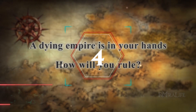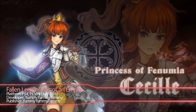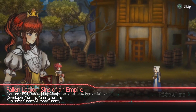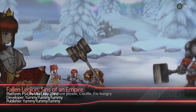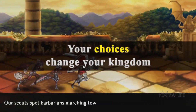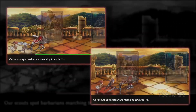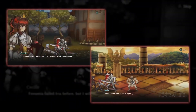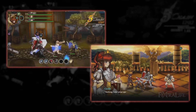Number 4: Fallen Legion — Sins of an Empire. Developed by Yummy Yummy Yummy and coming to the west on PS4 and PS Vita, Fallen Legion combines action and empire building to make a unique RPG. The game takes place in the dark fantasy setting of Phenumia, and you will help Princess Cecile save her kingdom from ruin by fighting off enemies both inside the kingdom and abroad.